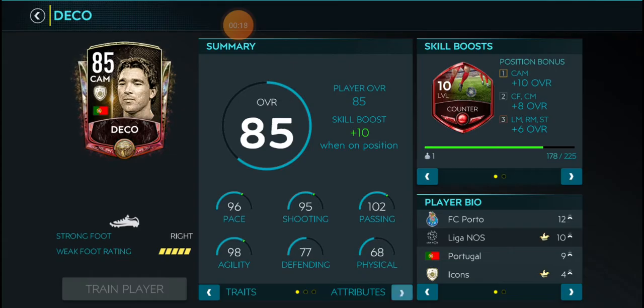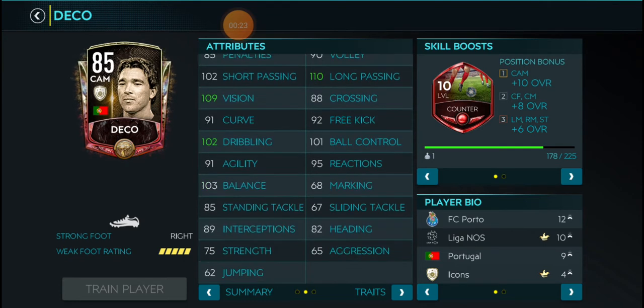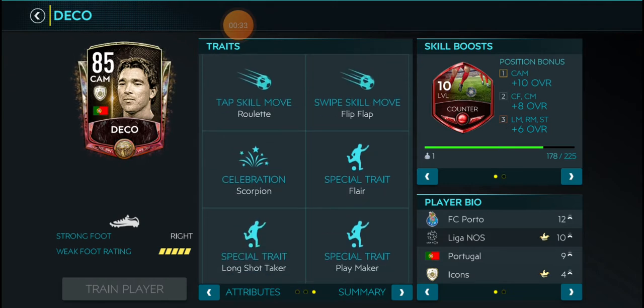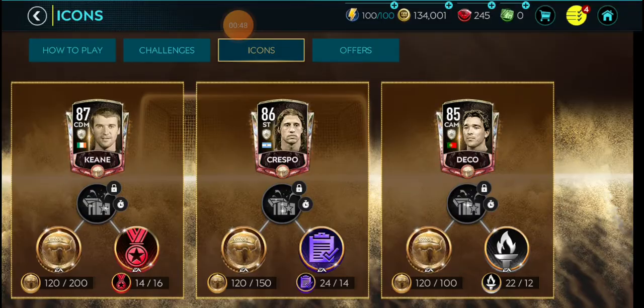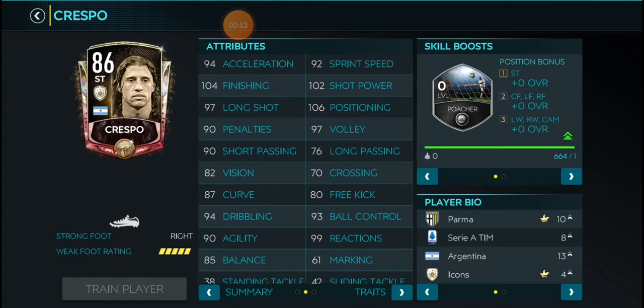This card looks really nice. I had him at 90, and he looks like a nice card to use. He has the Scorpion celebration, a few different traits with a decent flair, Playmaker, and Long Shot Taker — decent perks, but you don't have to upgrade him to 90-93 to make him useful.